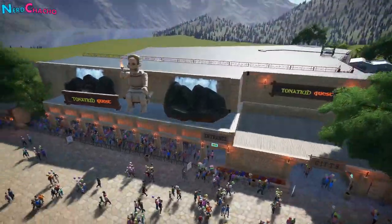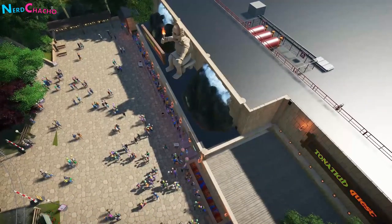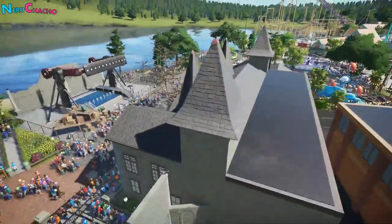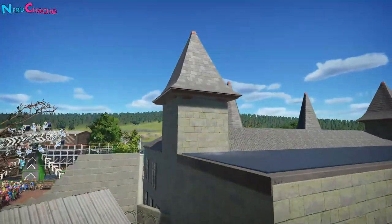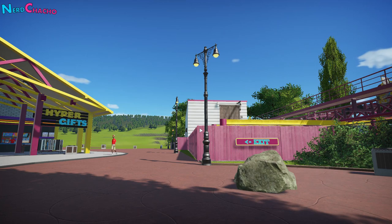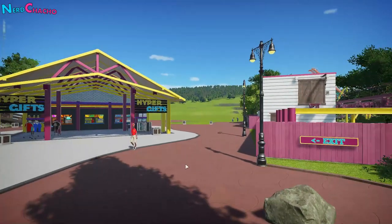It's okay to hide a flat roof warehouse behind a slightly taller facade. For example, you don't have to build an entire haunted mansion if the guest would never see behind the front of it — just build the front and hide the warehouse behind it. And if you can't hide a maintenance area, then distract the guest with something else like a shop, or hide things behind a fence that's taller than the guest.